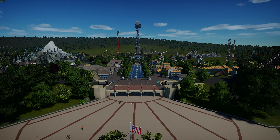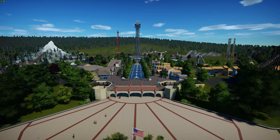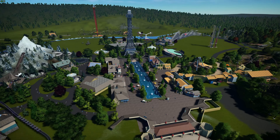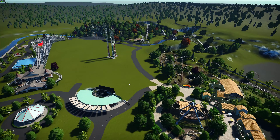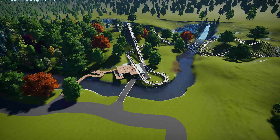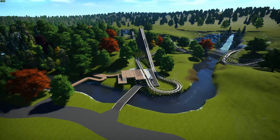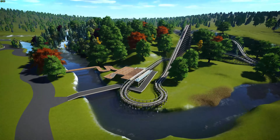Hello everybody, welcome back to another day of 31 Days of Planko. We're here today in Kings Falls and what we're going to do today is actually finish up something that we started a while back - work on a station for our coaster over here, which I honestly still don't have a name for. I've got a couple of ideas floating around in my head but I don't really know yet.